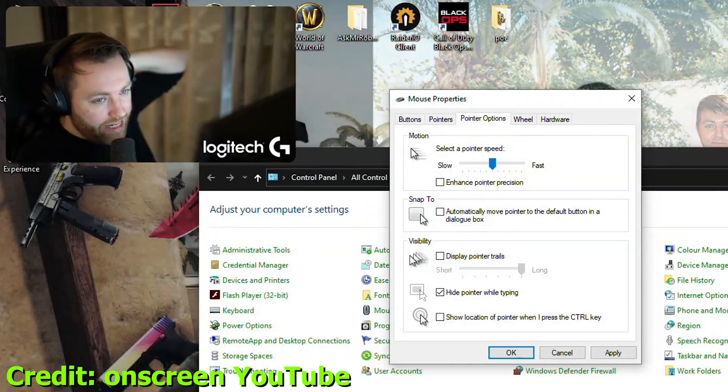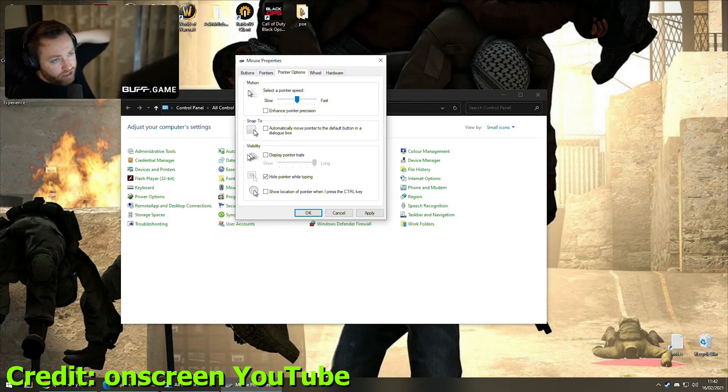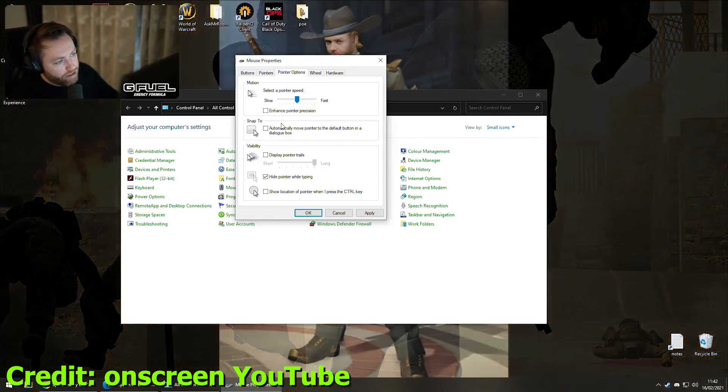Most FPS games use raw input. In case a game doesn't — especially some older games — you should turn enhanced pointer precision off. So my recommendation: go into Control Panel, go into Mouse, and turn this off.